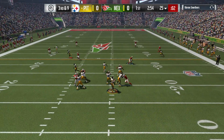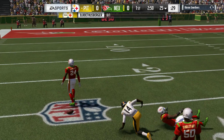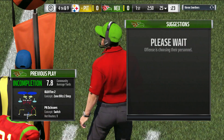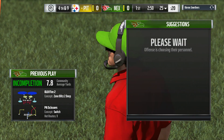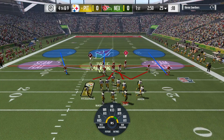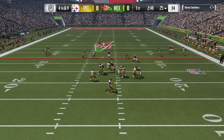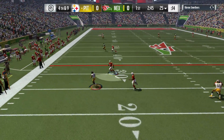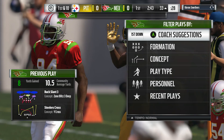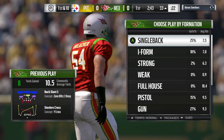On third down, Roethlisberger lofts one deep to the left side — knocked away and incomplete. J.J. Nelson was the intended target, and now it's fourth down. The coverage was able to stay with him, get hands where the receiver was going to catch, tip it up in the air, and knock it away. They go for it on fourth — he steps away to his left, runs for it, gets up to the 33. A surprising move on the opening drive, but the ball goes over on downs on the short side of the field.